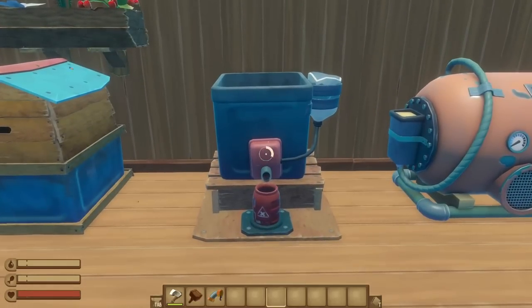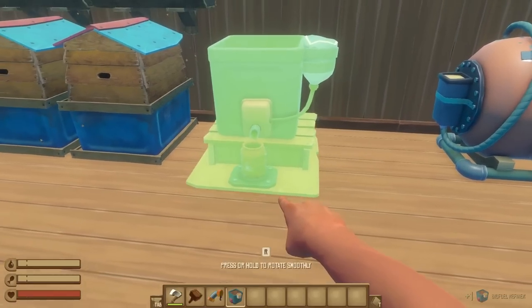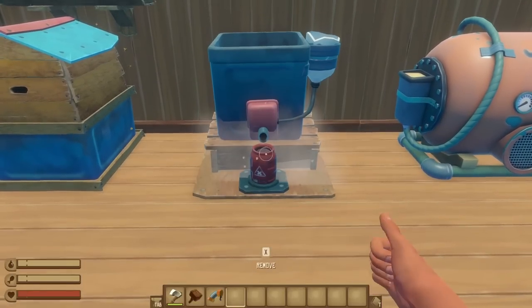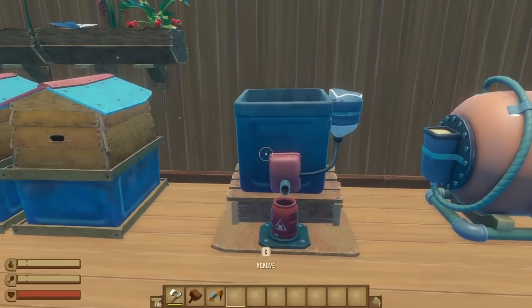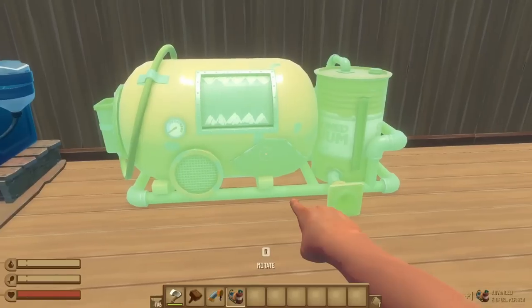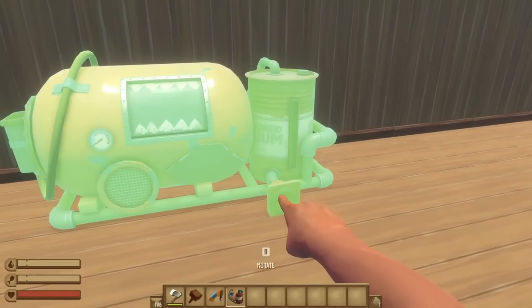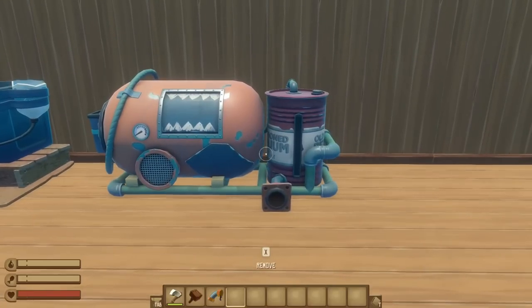The simple refiner can be placed almost anywhere and it isn't confined to Raft's building grid, meaning you can be a lot more space efficient with it. It only occupies a footprint of one square, at the cost of not being automated and only having enough storage space to make two biofuel cans at once. The advanced refiner is confined to the building grid but only occupies two squares to produce a maximum of six biofuel cans at once, and it can be automated by hooking it up to your fuel pipe network.